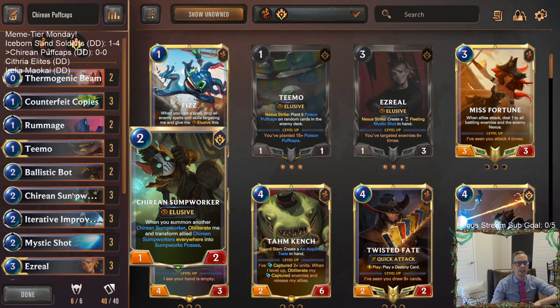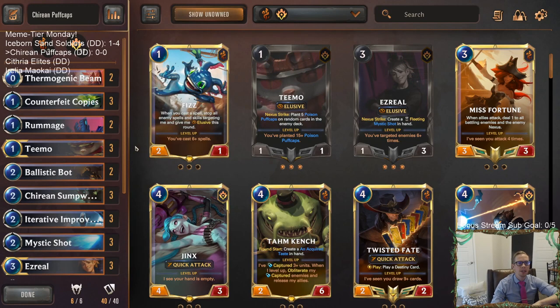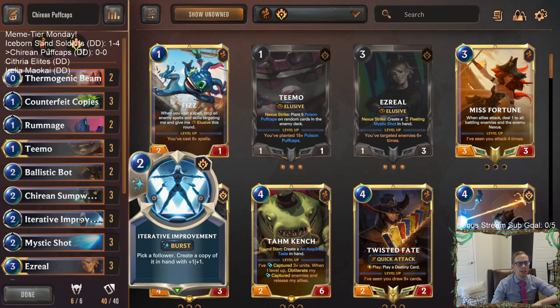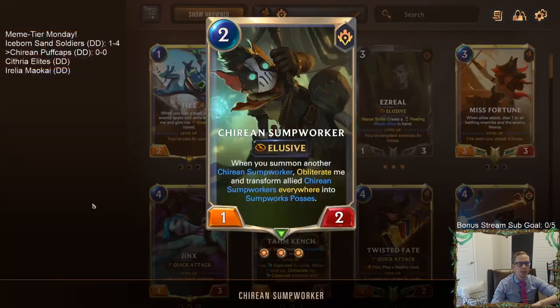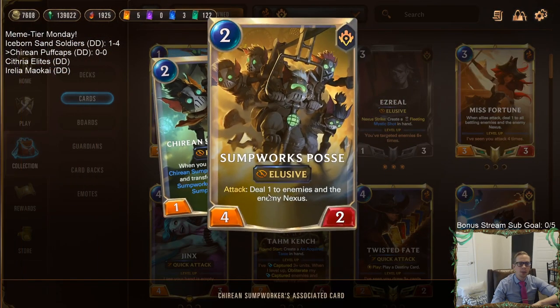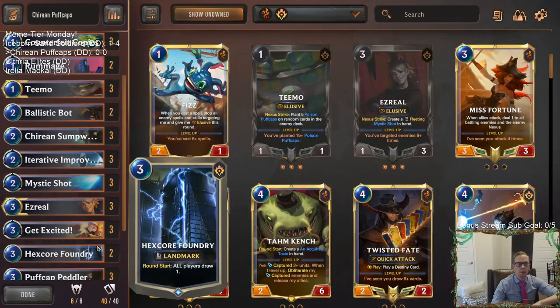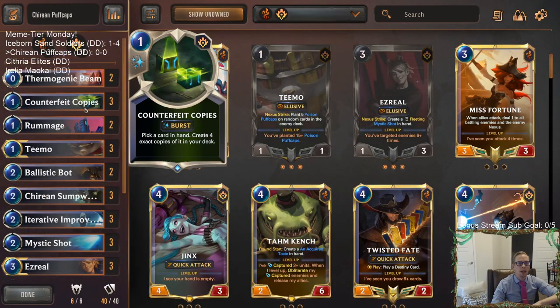With us drawing more cards, we want to find Kyrian Sump Workers. We're going Sump Workers with Counterfeit Copies to make more copies into the deck, and we also have Iterative Improvement to make more copies of Sump Workers. Once you play your second Sump Worker, they turn into the Sump Works Posse - a four-two elusive that attacks and deals one damage to all enemies. A very powerful card for two mana.